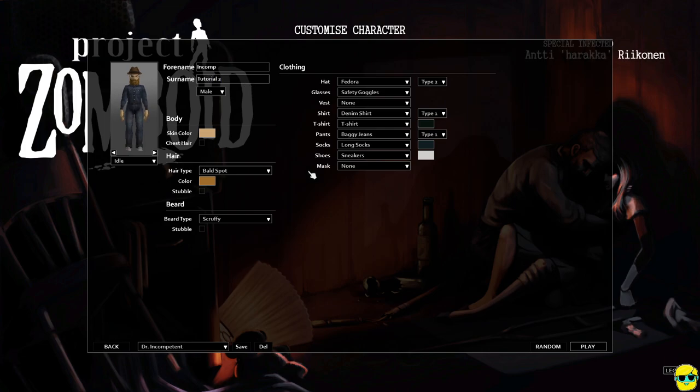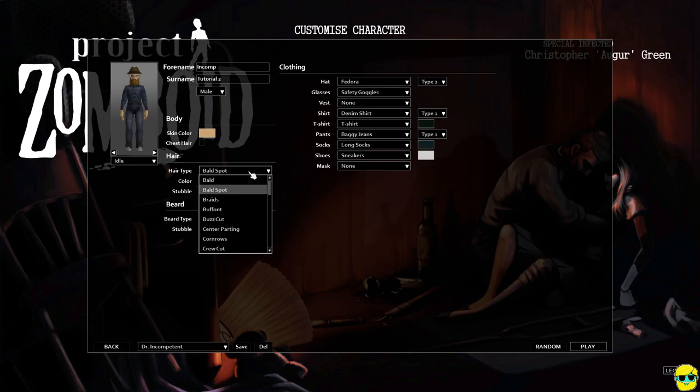I always like to keep track of how many times I've died. We've got long socks on, we don't have a vest, but we could put a tank top on — that's okay, I think we're looking good. Let's change our hair type to crew cut.